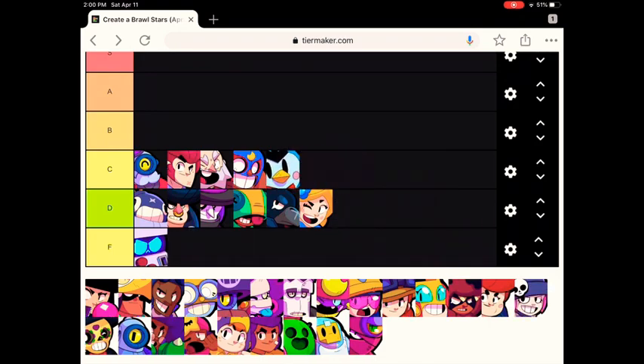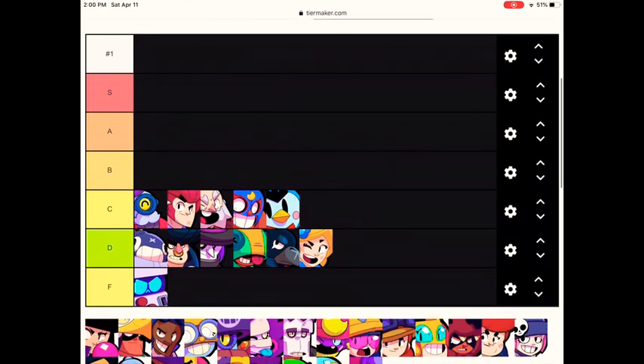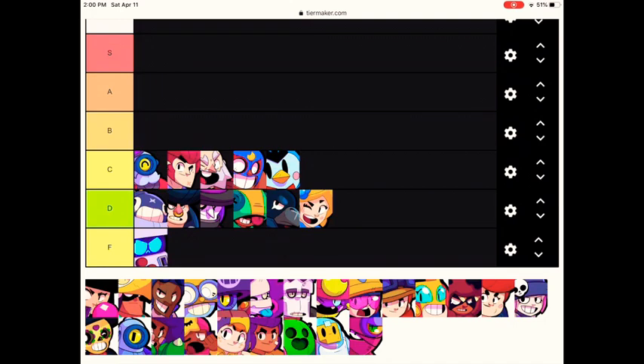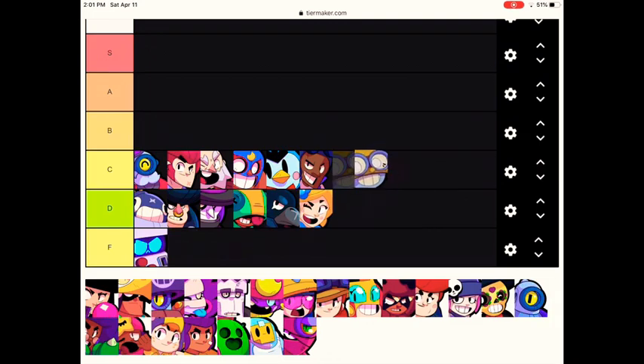Also in C tier is Mr. P — after his nerfs and especially with his gadgets, he deserves to go C tier because there are so many Brawlers much better than him in the meta right now. Next is Brock. Even though there are some open maps, there are also a number of smallish close-range maps that he just cannot do well in. Finally, Carl. Right now he's not bad, but he's not as good as all the other Brawlers. He should be getting a buff soon, otherwise what's the point of him in the game?